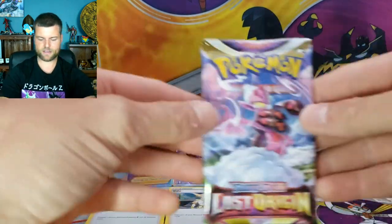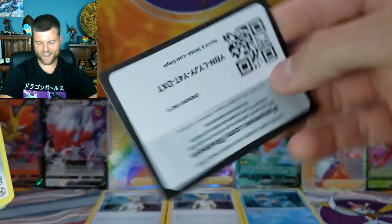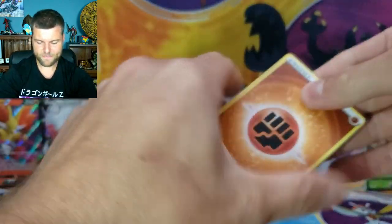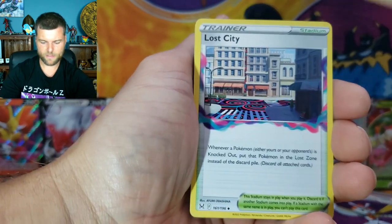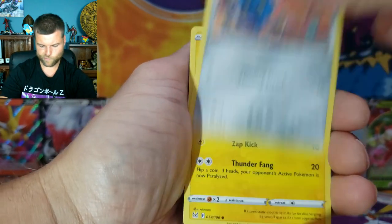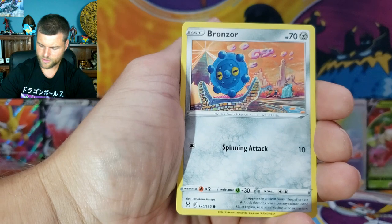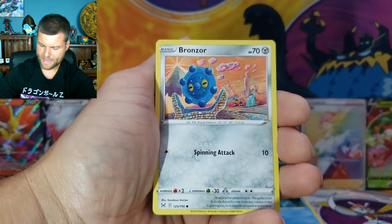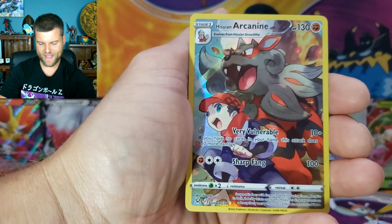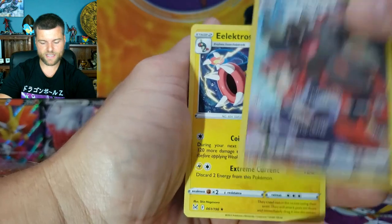Next pack of Lost Origins — can we get one Trainer Gallery card? We've opened up a lot of packs, still no Trainer Gallery. We got Lumineon, Mirage Gate, Snover, Machop, Pikachu, Jynx, Litwick, Reverse Holo Roserade, and another Holo Volo. There were two Bronzors in the same pack — hmm. Hey, we got an Arcanine! I will take that — TG08, first Trainer Gallery of the night! And a non-holo Electross.